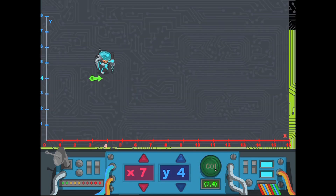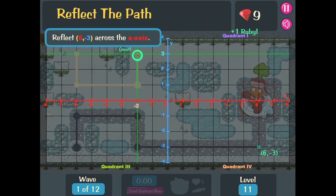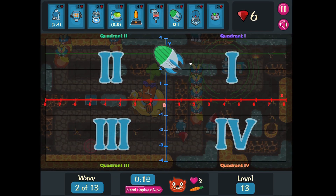Upon completion of all 14 levels, players should be able to plot coordinate pairs, differentiate between negative and positive coordinates, understand how positive and negative numbers reflect each other across the axes, and identify the four quadrants.